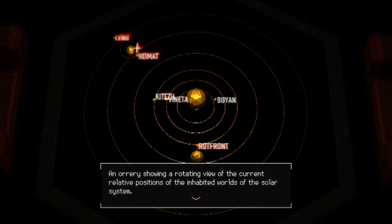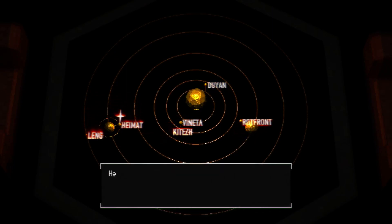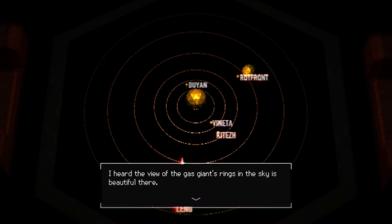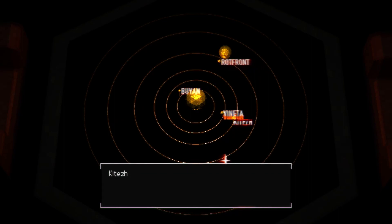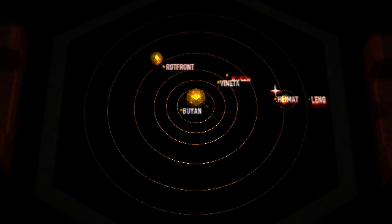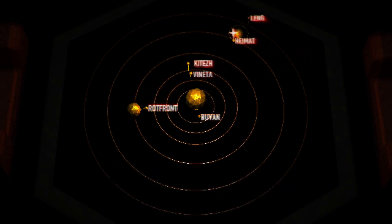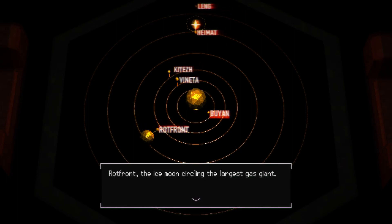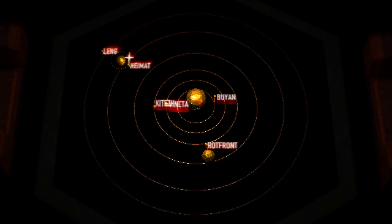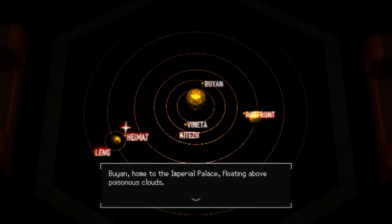This is showing a rotating view of the current relative positions of the inhabited worlds of the solar system. Hey Matt — home of the nation's new government. I heard the view of the gas giant's rings and the sky is beautiful. Kites — the red desert. The imperial fleet can only hold it for so long before it will be liberated. The Veneta — the ocean world ravaged by war. When I close my eyes I hear the sound of the sea. Rot Front — the ice moon circling the largest gas planet, still in the process of climate forming.